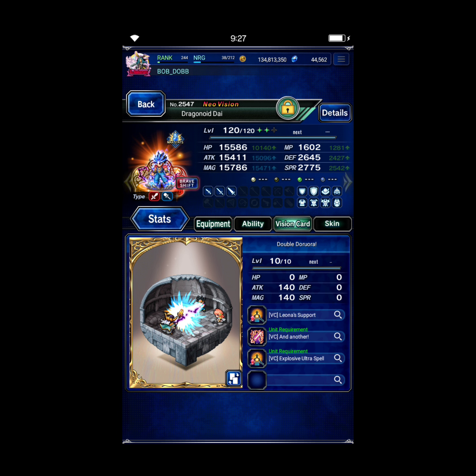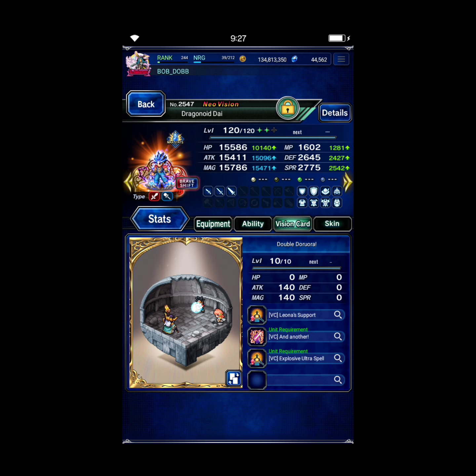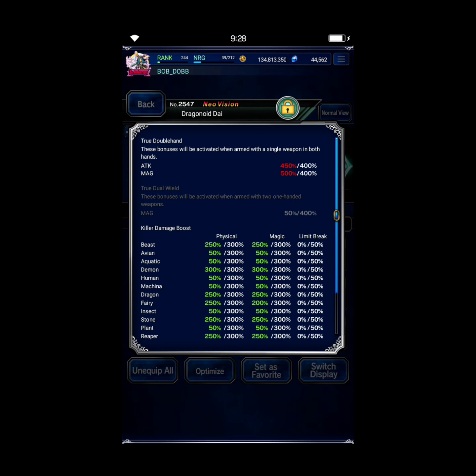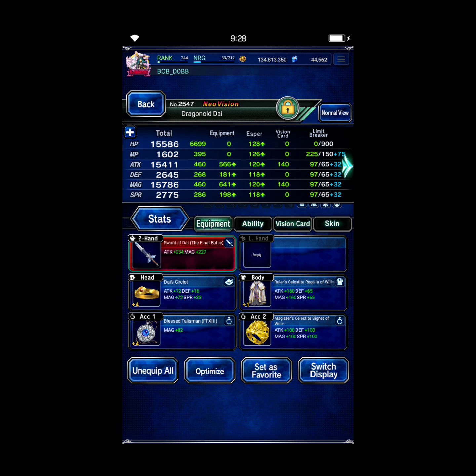If you have a better Vision card — like Rick's card, Ybarra's card, Elena's card — throw that on him. Or just the Lightning card from Zack, or whatever stronger card you have. There are some stronger ones from Dragon Quest units as well. He's Max Magic Demon, Max LB — that's all we need.